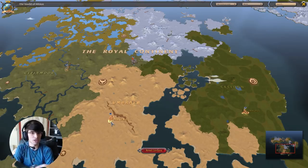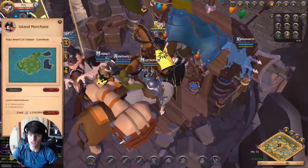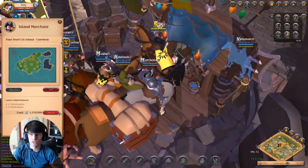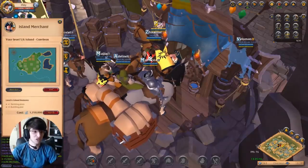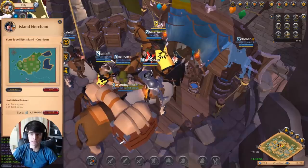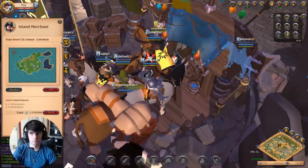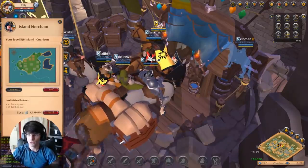If you made the mistake of purchasing your island somewhere else, you can move it to Caerleon. Remove and demolish everything, put it in the city bank, and abandon the island to recreate it in Caerleon. The only thing you'll lose is the island expansions. The last expansion costs 1,250,000 silver, so it's a lot — but you can make this back in about 24 days of constantly farming a tier 4 island.